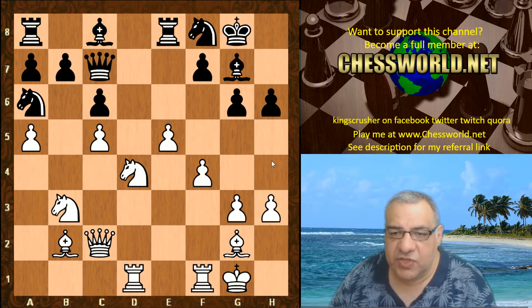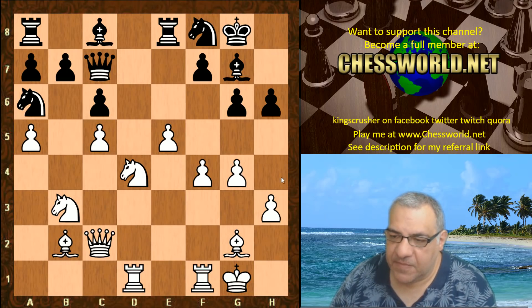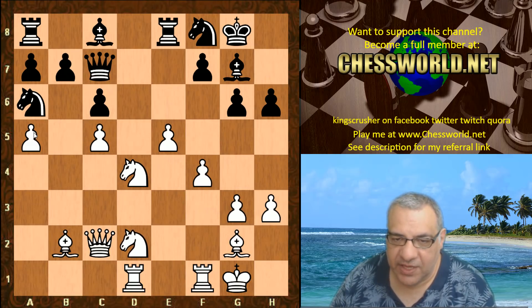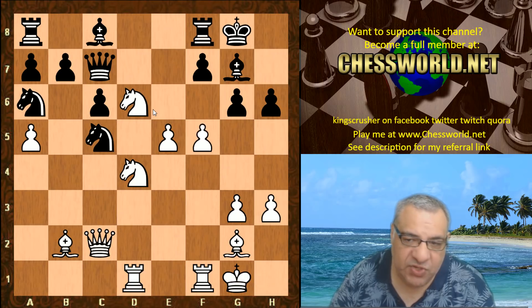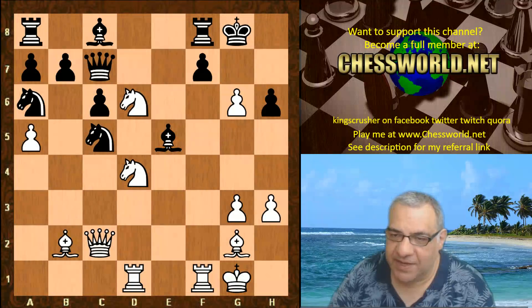Knight f8 introduces potentially Knight e6 and Bishop f5 in some lines. White plays g4, which cuts out both of these possibilities to some extent. G4 is an interesting move before the active operations. For example, if the knight went to d2 immediately at the cost of a pawn, there is Knight e6 - say Knight c4 - but this position is so strong that even this kind of scenario is actually good for white, believe it or not.